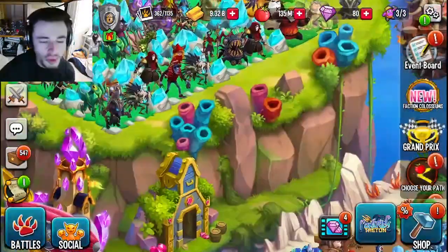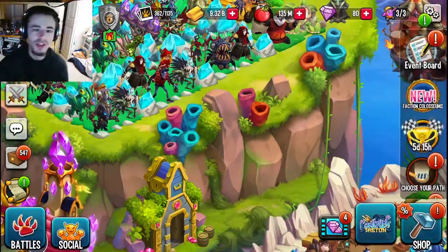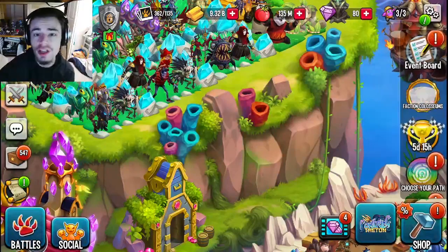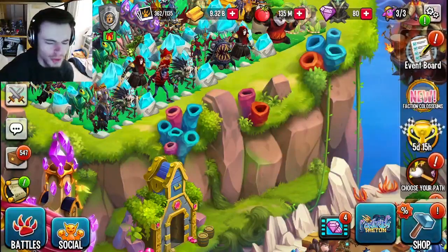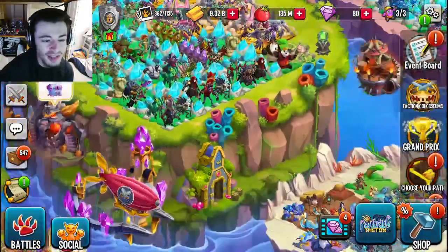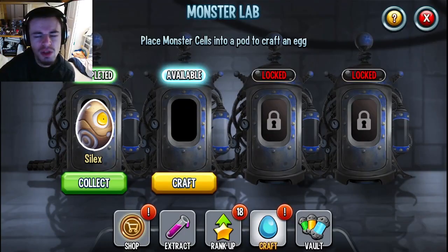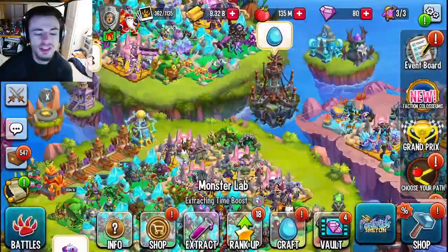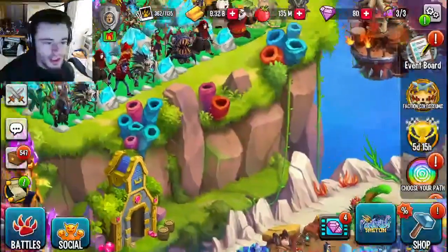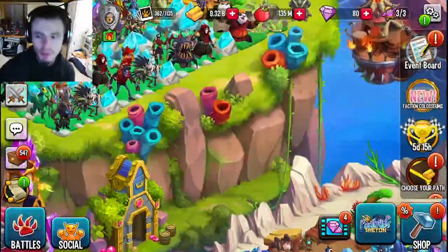The first way is through Monsterwood. Right now you can watch ads for random cells — both of these ways give you random monsters. Monsterwood gives you random cells every time you watch an ad for three different eras. You can go and craft the monsters from those cells, and even though you can't get the newest monsters, you can still get some pretty great ones.